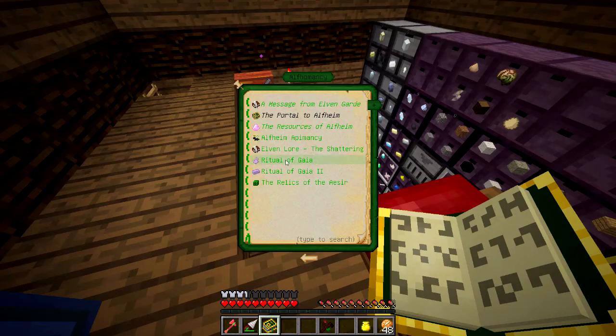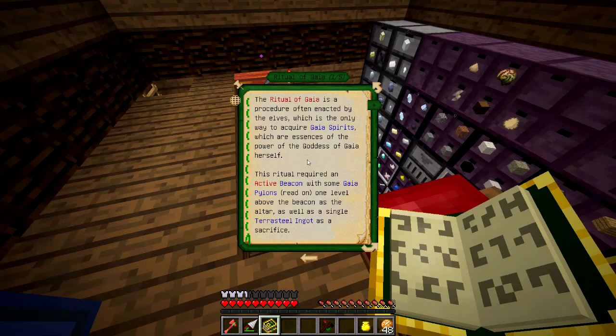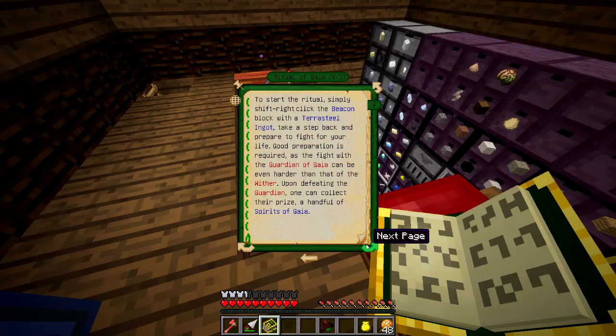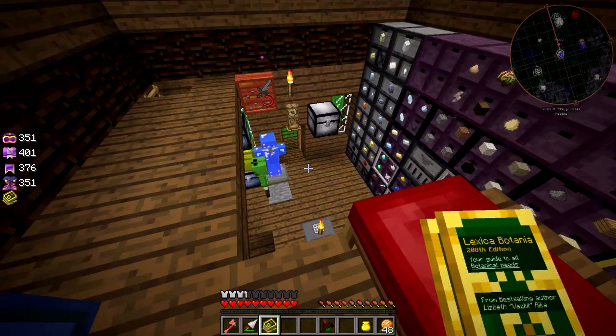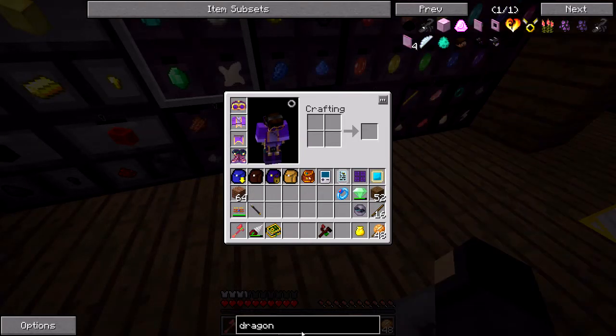I know one thing I want to do is the ritual of Gaia — and I see there's a second ritual of Gaia now. We'll have to look into that. We also need an active beacon for this. I'll need another nether star, which — I actually have three wither skulls, so I could make one. I had other plans for it but I guess we can use it for this. We need a single terra steel ingot as a sacrifice, and we're going to need elementium and pixie dust. I should probably trade for some dragon stone as well while I can.